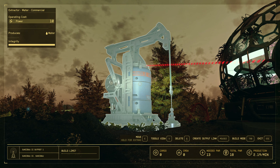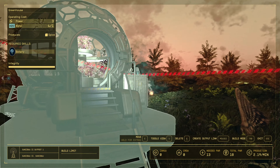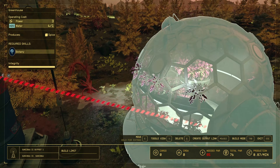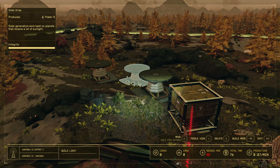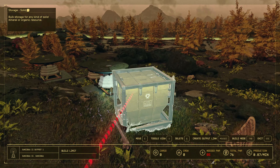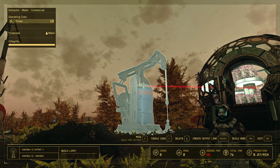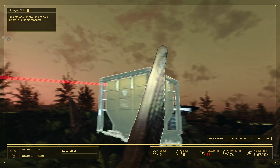You can get this resource by picking it directly from the plant. You can also use your power Eternal Harvest — it will restore these plants so you can take it again and again. But if you need more, for example to complete a supply mission, you can use a greenhouse.